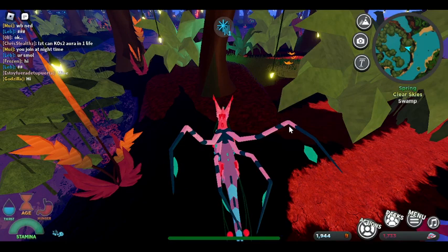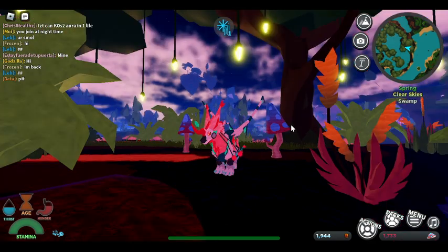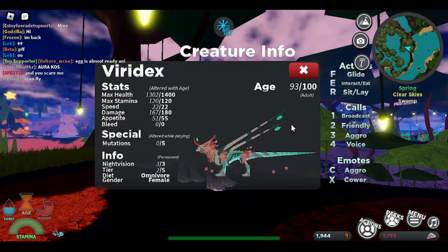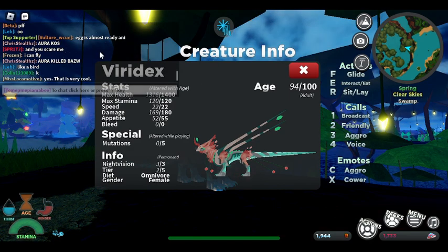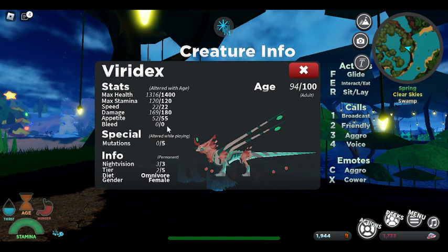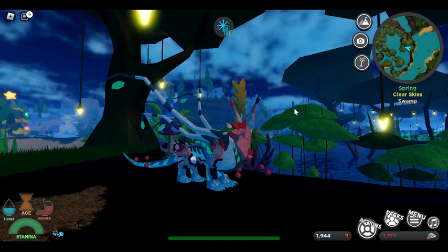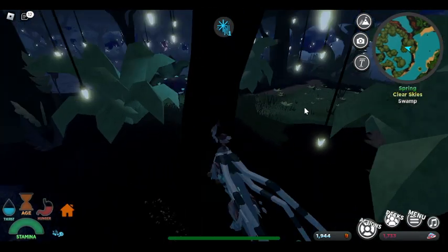I got this new creature called the Veridex. It has 1400 health, 120 stamina, 22 speed, 180 damage, 55 appetite, zero bleed, and it's a tier two. It does three night vision, it's an omnivore, and it's a very fast grower because it's only tier two.